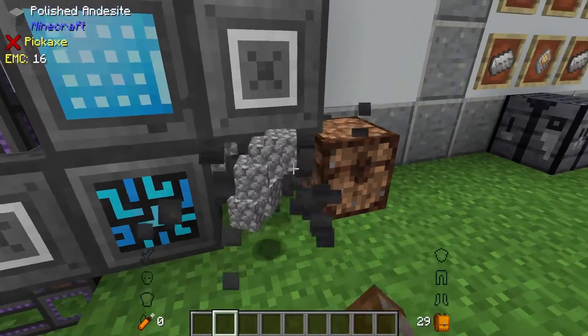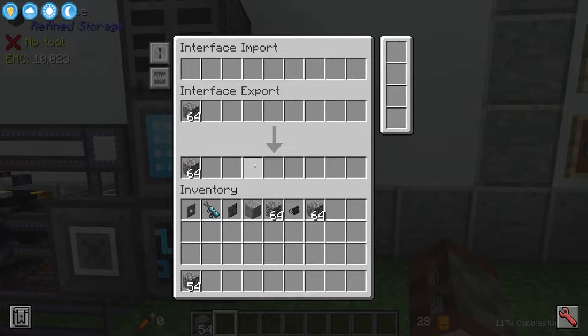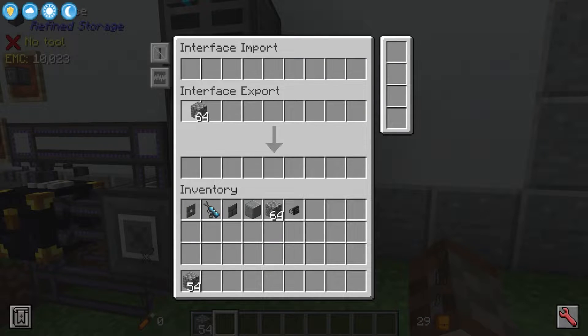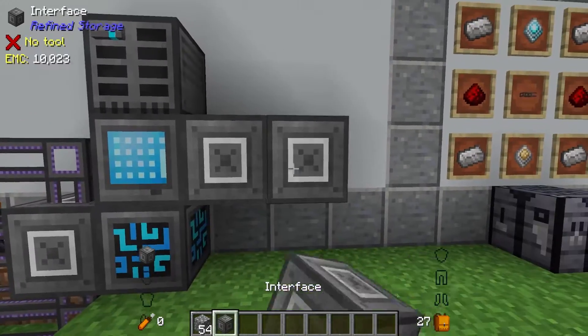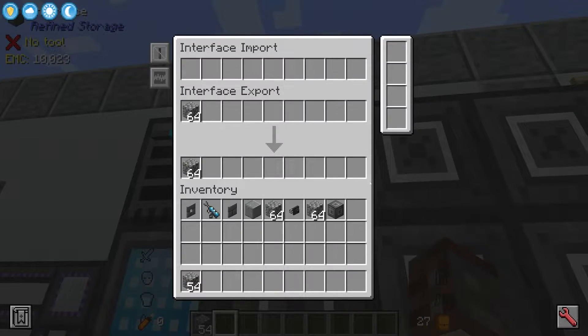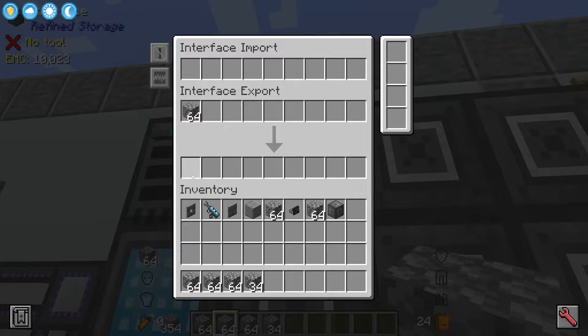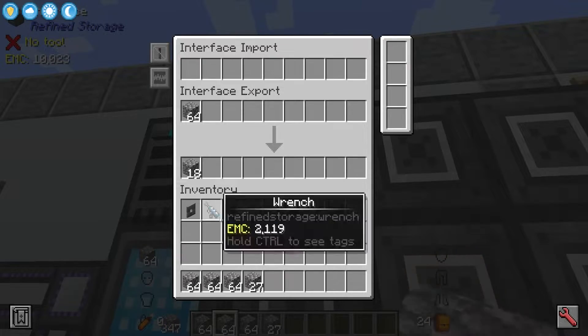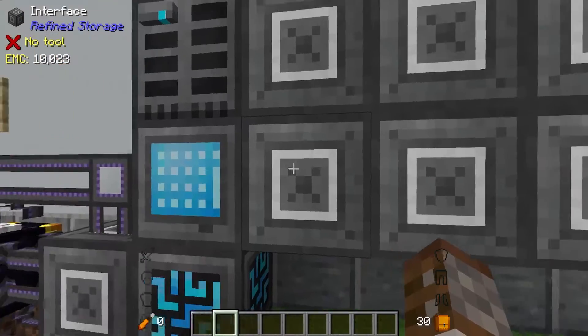If you wanted, you could completely remove these blocks and use these as a sort of stock check. Hold shift and left-click to remove items — when you do a left-click it puts items back directly into the system; they haven't been deleted. You could have multiple of these in a row labeled for different blocks — say sand, dirt, gravel — and have direct access to a stack at a time. You can also put things into your inventory with shift right-click, but that's going to be very slow so you'd probably just use the grid.